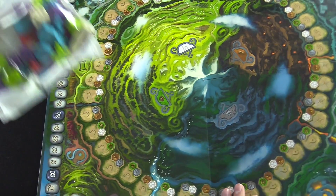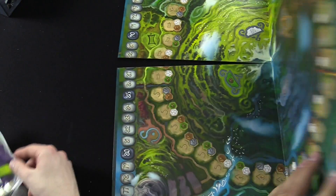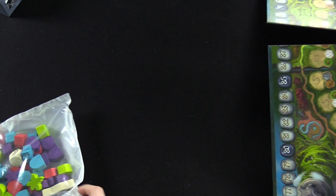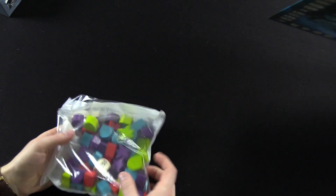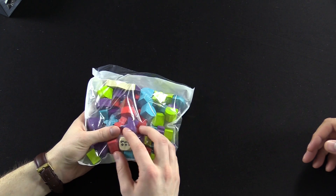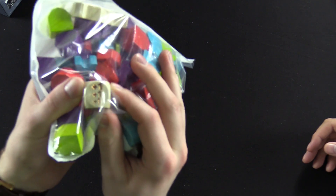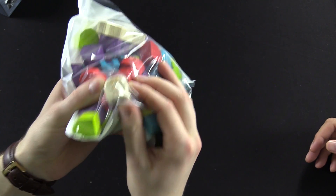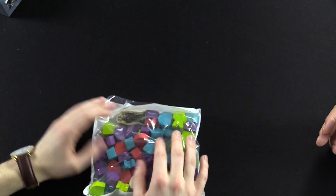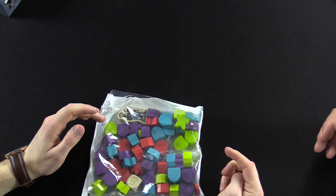These are the wooden pieces. We don't have to take them out of the bag, but they're nice - they're wooden and they're colored. You have your die, and when you get to the gold part it's also shiny. You have the druid, which I'll talk about in a second. You have your houses, and then you have your workers - meeples.